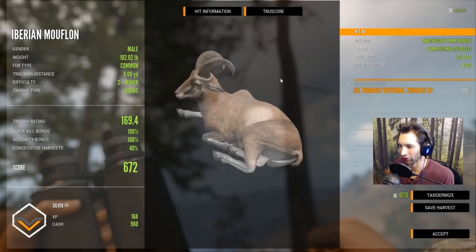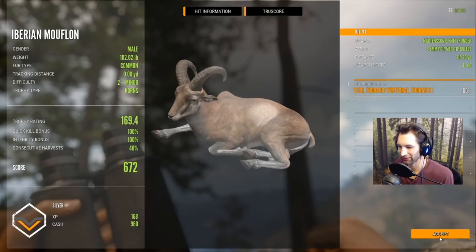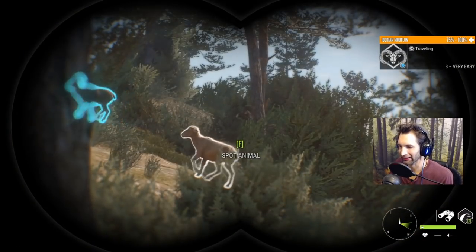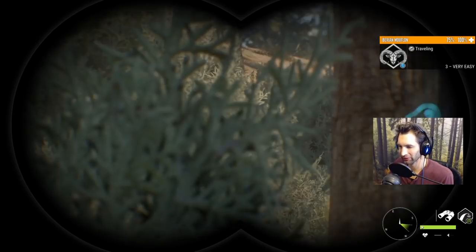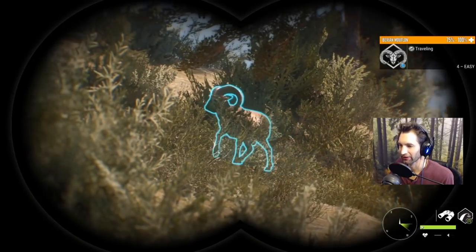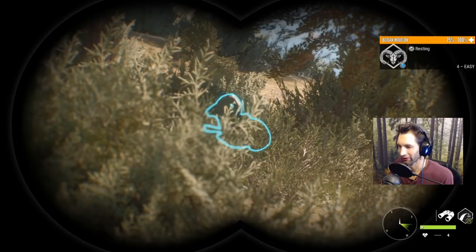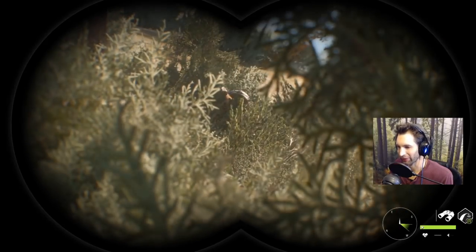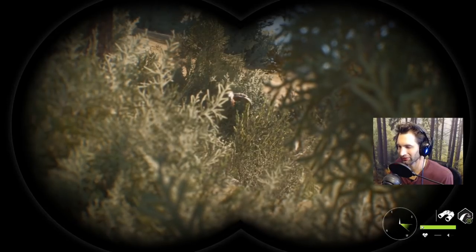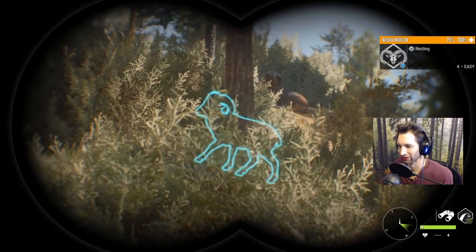Look at that — the vitals are way lower than you would expect. The lung goes all the way down to the stomach, and the top of the lung only reaches the middle of the body. I want to save it because it's our first Mouflon. We just slid over and I can see a whole herd of Mouflon coming through — a couple of threes, and a female. I'm not sure which one to go for just yet. Oh my god — that's a giant. That is a huge Mouflon.